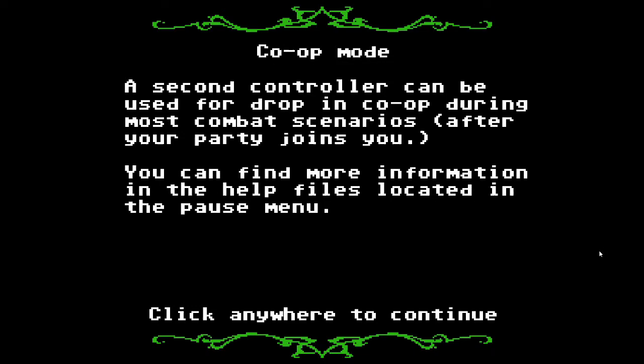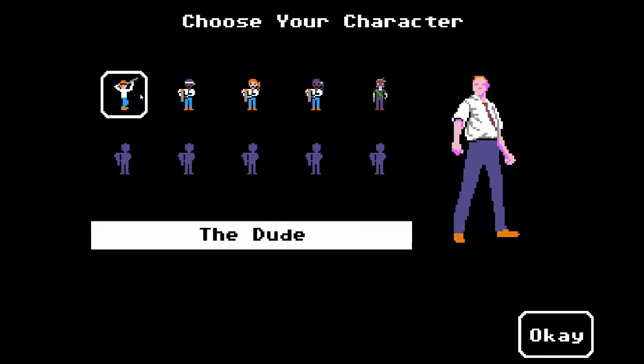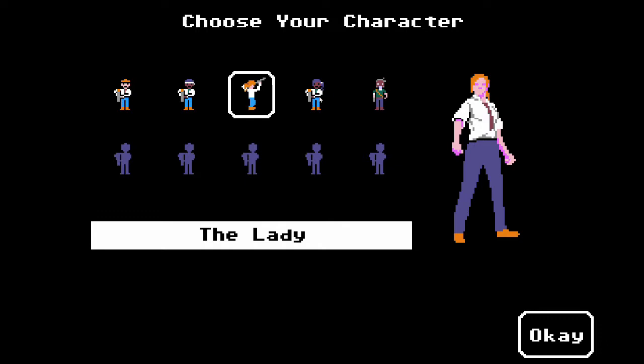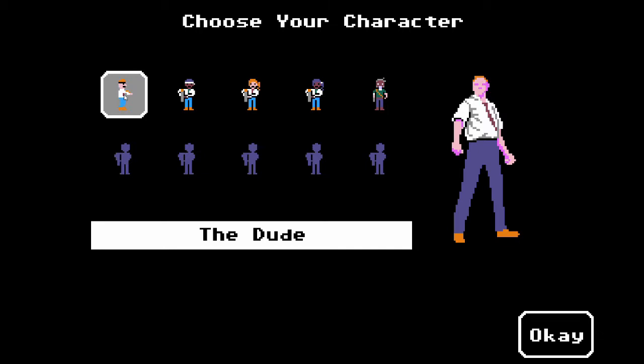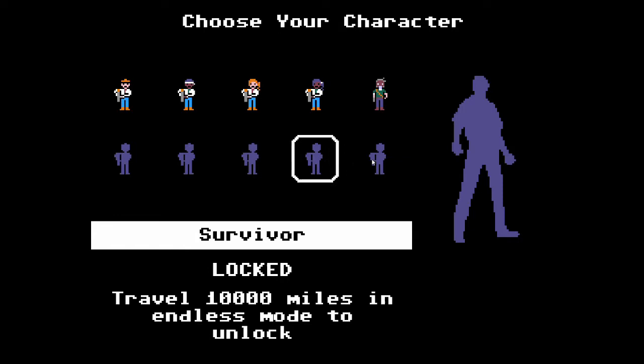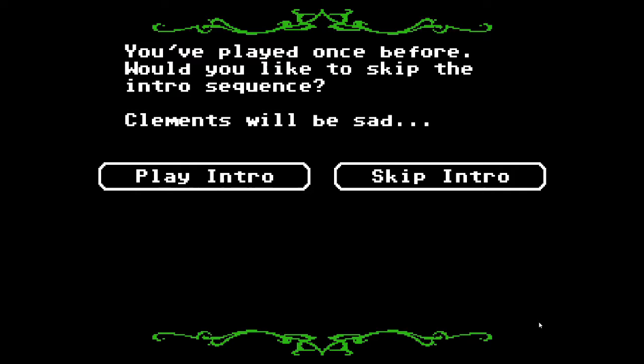It's the Steam version, so you can do co-op stuff, but I'm not worried about that. There's a choice of a few characters — you've got a standard four here: two guys and two ladies. I also unlocked this extra character from a little bonus thing you can do. We're going to play the intro, because you may have never seen this game before, so I'll play it out.